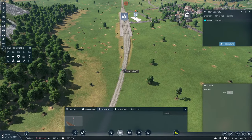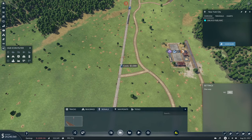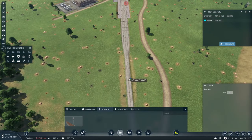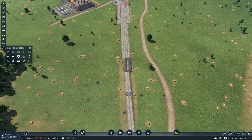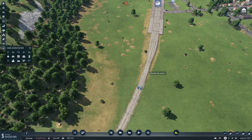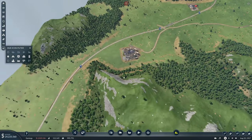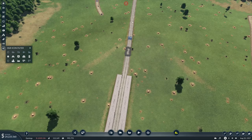We want a signal in there and there, signal in here and here. Yes, I know we have some issues, but that's easily fixable. What we need to do to fix these issues is just turn everything into double slip switches — that will solve our problems, I think and hope. Then we don't have a switch there, we don't have a switch there; we can turn this into a double slip switch. That didn't solve our problem.